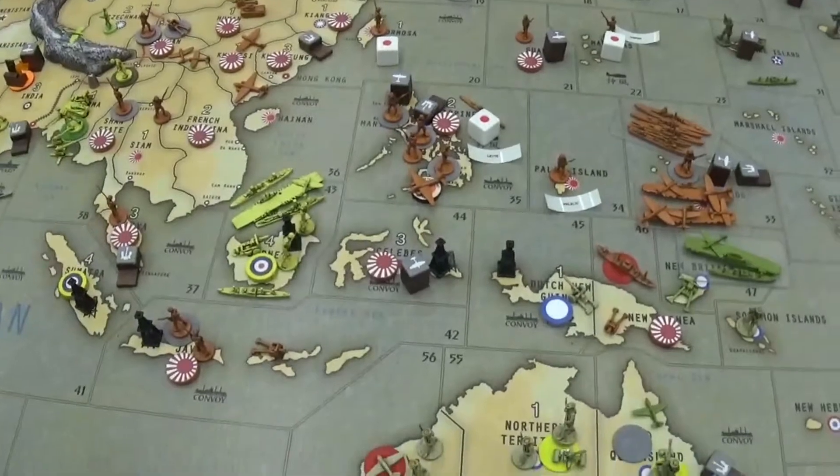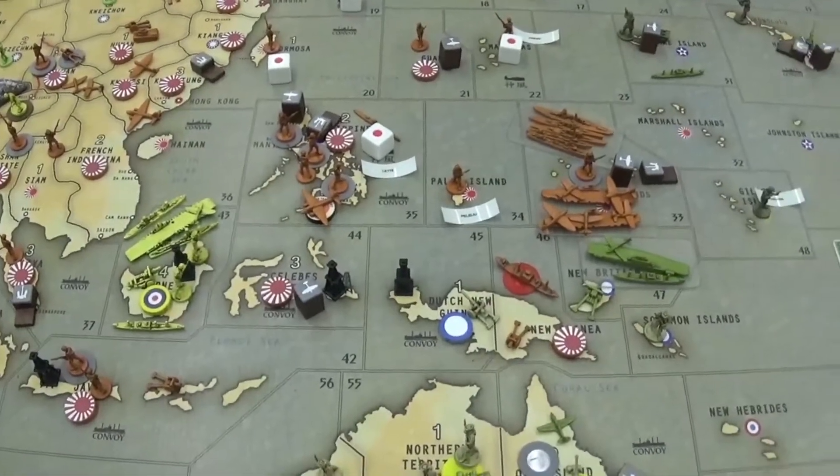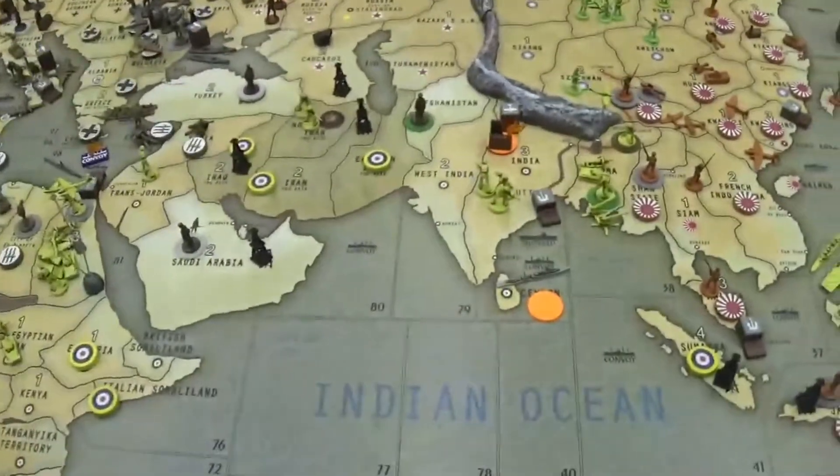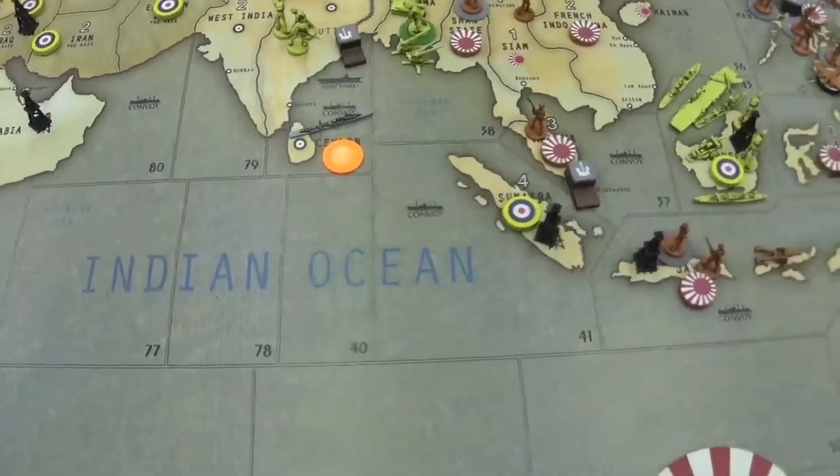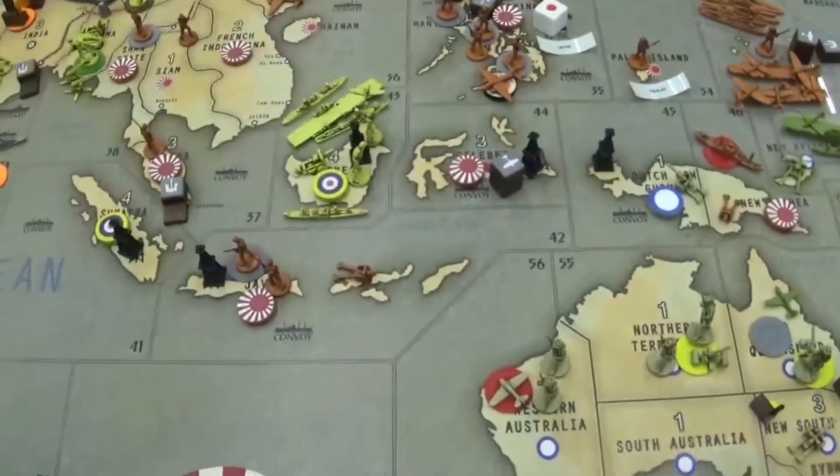All right guys, War Pig here. Welcome back to our game of BBR 42. This is Anzac's turn. Anzac Canada turn 6. I'll do a recap of Paul's moves.